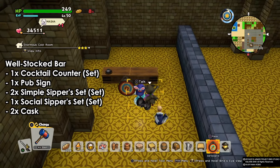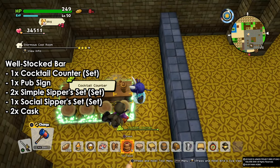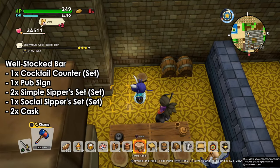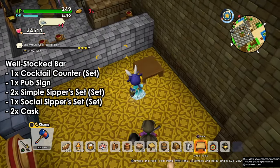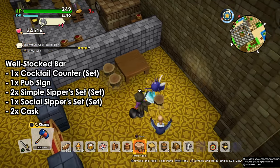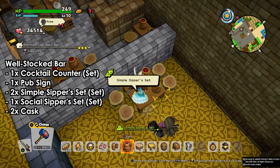For the Well-Stocked Bar, we're gonna need a cocktail counter again with four stools and the cocktail shaker, but now we're gonna add a pub sign in the back with two casks which you can use as well. We also need two simple sippers and one social sipper. The simple sippers are two small tables with two sets of chairs, and the social sipper, which I'm making now, is a big table with four chairs and four flagons.